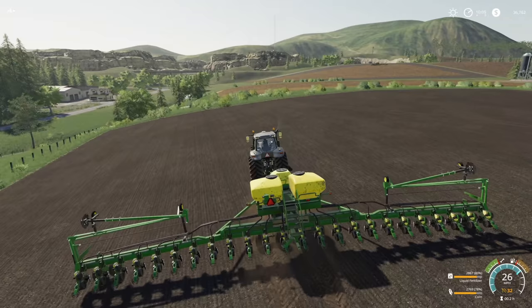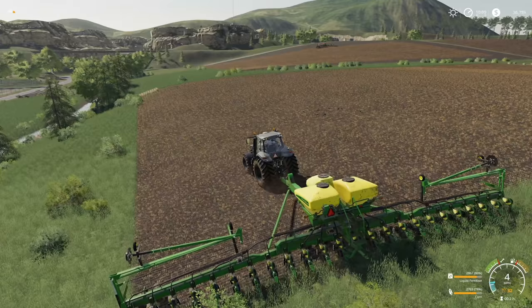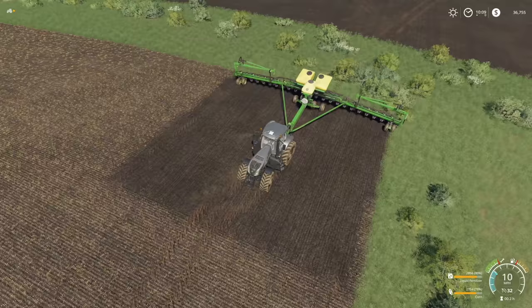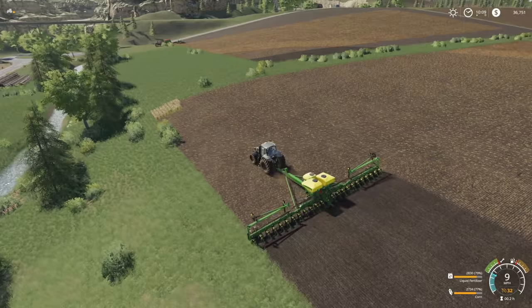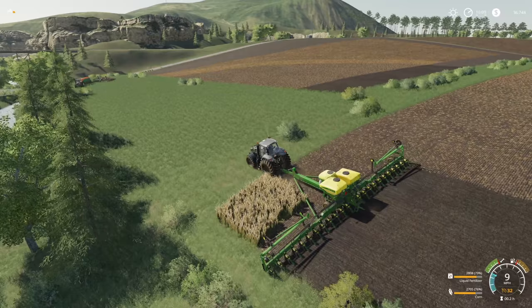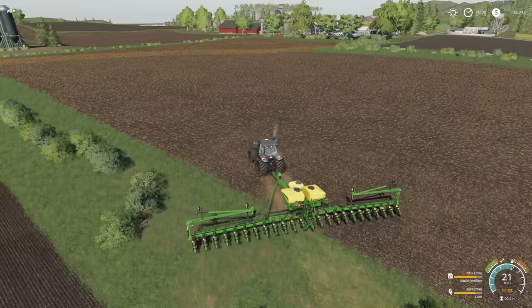There's one thing I'm going to change for field 20 — I'm going to hit a headland at the bottom because I foresee this big planter doing some interesting turning. I'll drop it down and try a worker, but actually the worker isn't doing what I want, so I'll drive it manually — I'm a bit concerned it won't be able to turn around at the bottom. Our other worker is doing a fantastic job with the verhermans grass. And for those mentioning cotton, don't worry — we'll get to cotton, but this is a personal let's play.